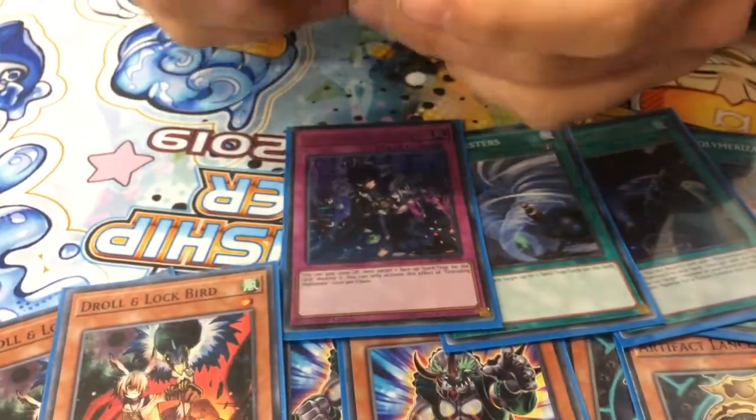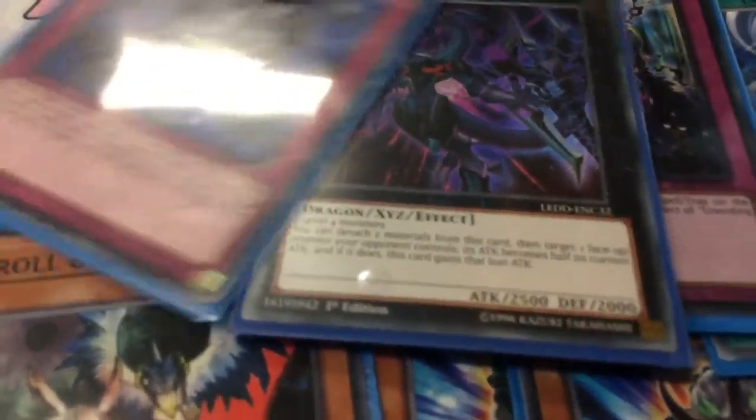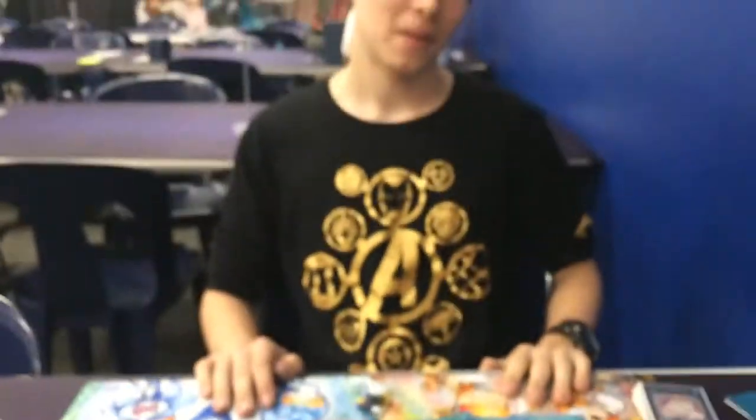Then the two spicy cards: Dark Rebellion and Eradicator Epidemic Virus. You can get Dark Rebellion off with the Roxies since it's level 4. You play Eradicator against whatever you hate — say Sky Striker, call spell, and you win the game. Thanks for the profile, Matt.